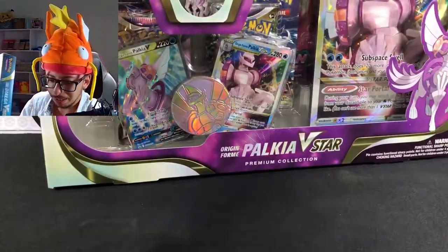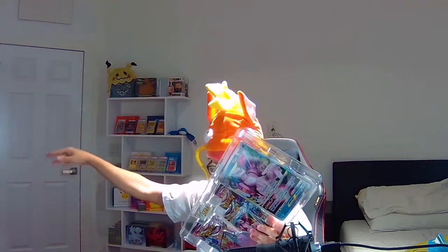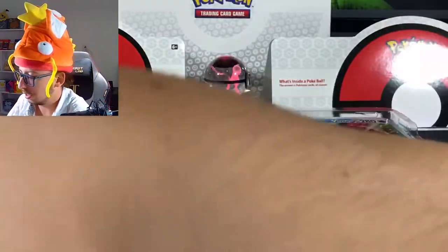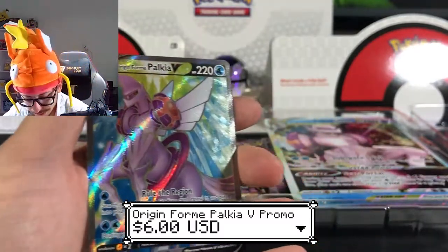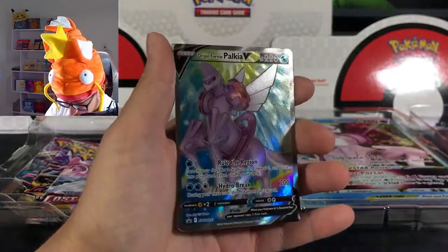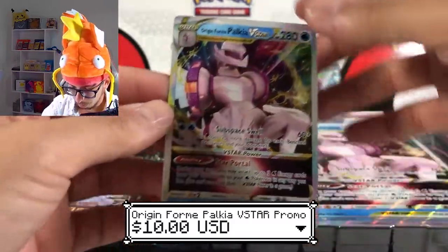Alright guys, here we have both boxes. Let's start with the Palkia V-Star. Opening it up, we have the promos, a coin, and a code for you guys. There you go, take a screenshot of that code. Let's see the first promo card — Origin Form Palkia, let me adjust the light so you can see better. Beautiful card right there! And here is the V-Star Palkia — a beautiful card also. Both are gonna be added to the collection.